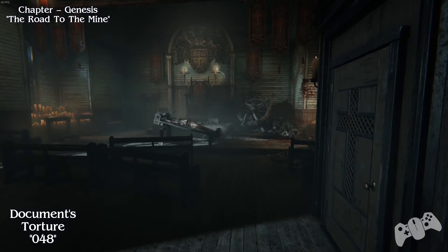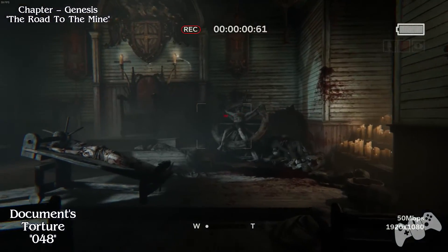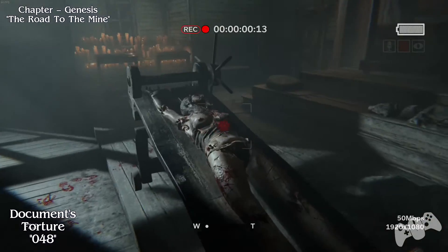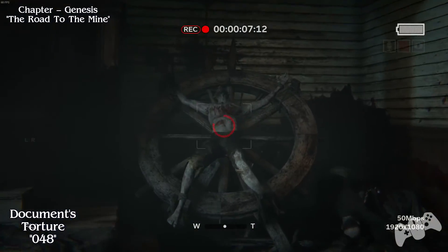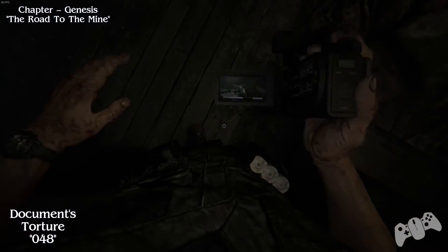After you found the guy right in front of you, eventually you have to hide. Once you're hidden, you'll get a scene with a lady dying. After the scene happens and everyone walks away, you need to come out of your hiding space and record.